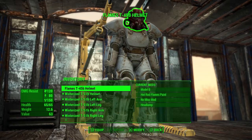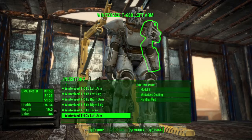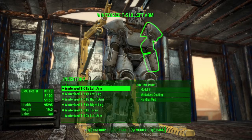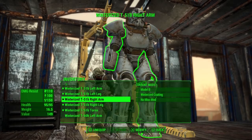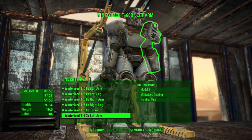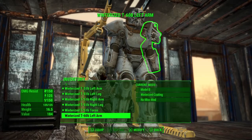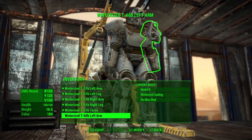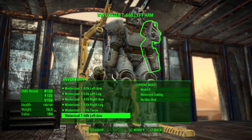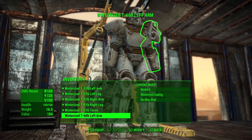Now I should have a T45 piece, a T51 piece, and a T60 piece. Looking at the T45B, the stats on the left show 120 and 80 — those are the two damage resistances for normal damage and energy damage respectively. The T51 helmet is 160 and 130, the same body part but higher protection. The T60 left arm is 150 and 125 compared to the T51 left arm at 110 and 100.